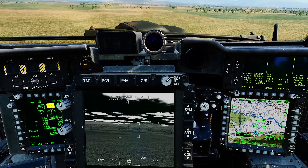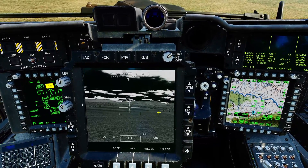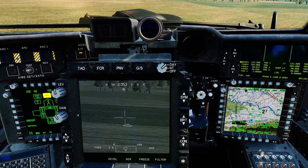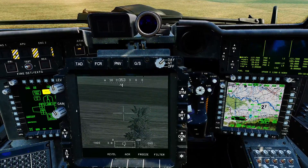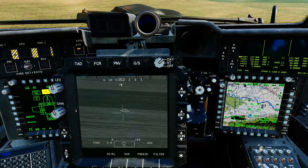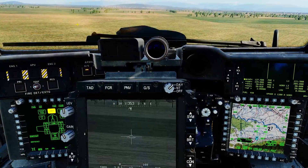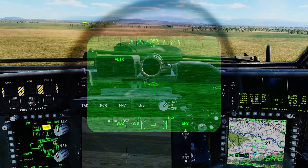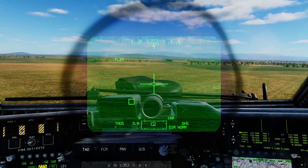That's got us in the rough direction. Now we can refine that by first zooming in with the zoom commands we saw, then using the manual track commands to get on target. Let's start on the left. There we go — that is our TADS pointing at the first target. Next we need to action our missile, and let's make sure we have our IHADS on. Missile actioned.